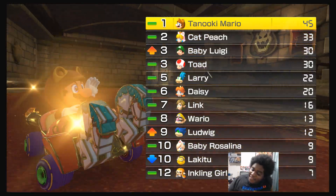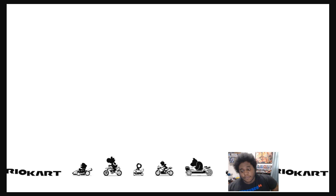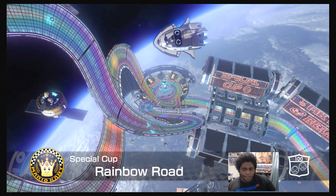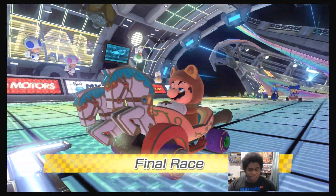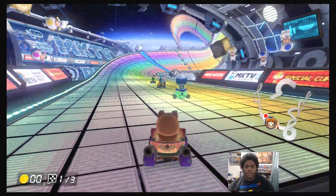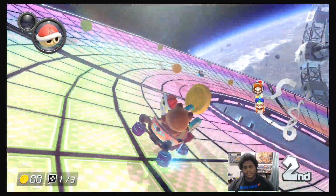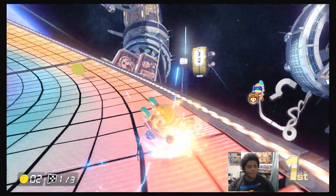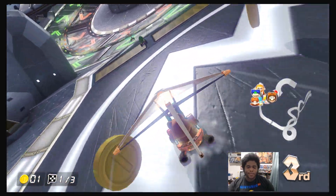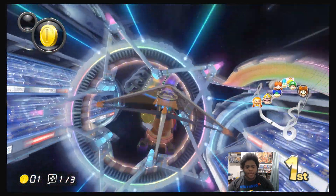Now we got one more race — that would be Rainbow Road, the space station Rainbow Road. Special cup — you're special! I blew out — I'm in sixth place, and literally about to be in first after I pass this toad. Move out of my way, toad! I got hit by a red turtle shell and fell off — I drove too hard. I'm in third place, then back in first with coins.